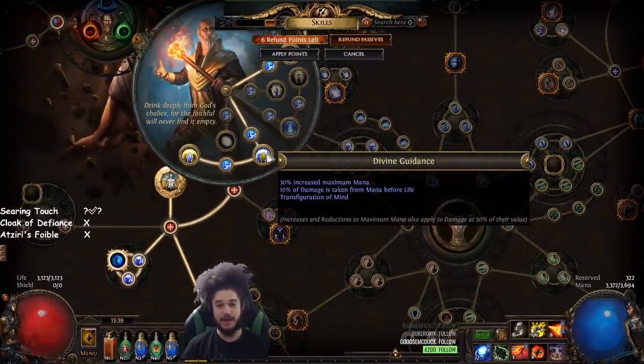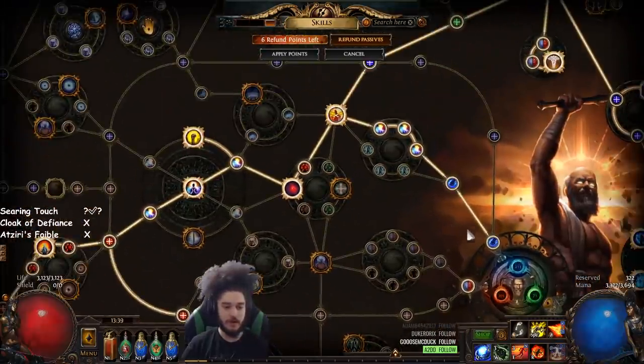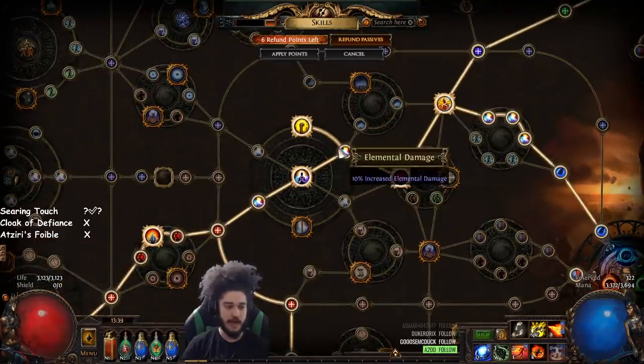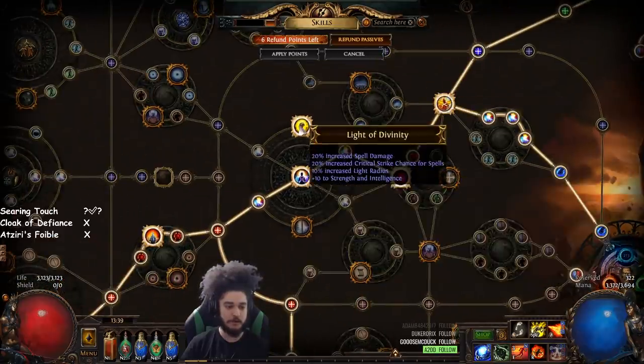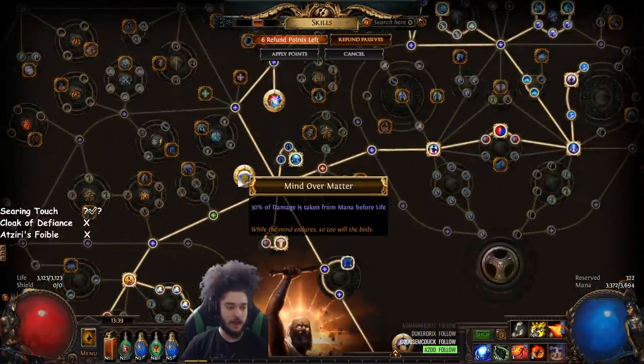You want Divine Guidance — this is just the bare bone minimum to get up and running. Divine Guidance gives you a ton of mana and gives you that extra conversion. With the tree it's pretty simple: you come right out through here, grab your Retribution, come down, grab your Holy Dominion and your Light of Divinity, and then you come over here and grab your Mind Over Matter.